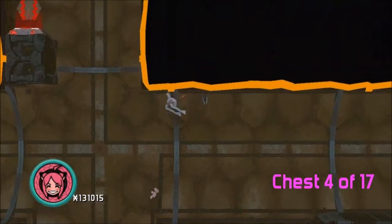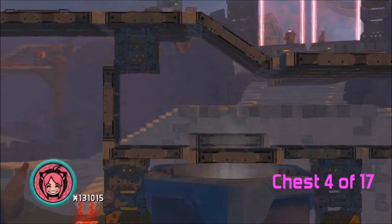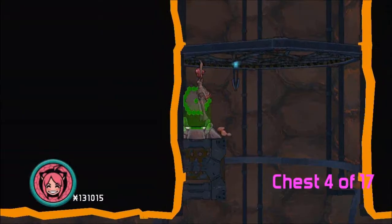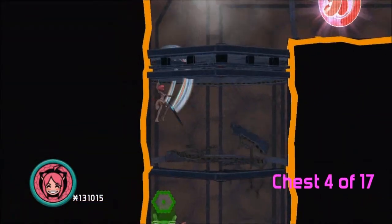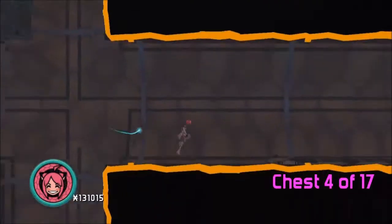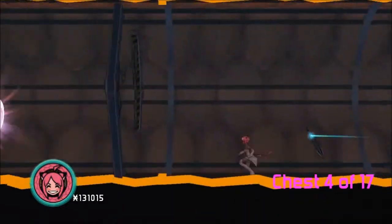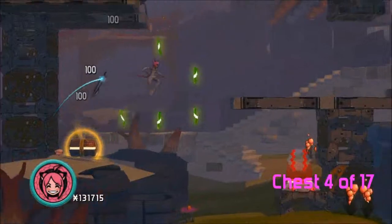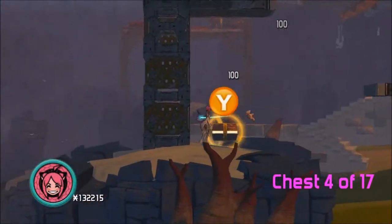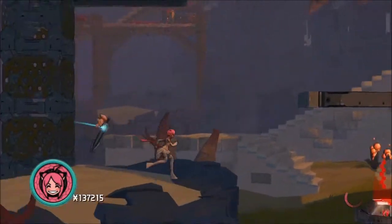Right exactly up of that, there's another switch you can hit. This one turns on a fan that leads you back up. And then you'll hit the next two main thing. You can't break through that, so you have to run all the way back around. Get chest four and then we continue.